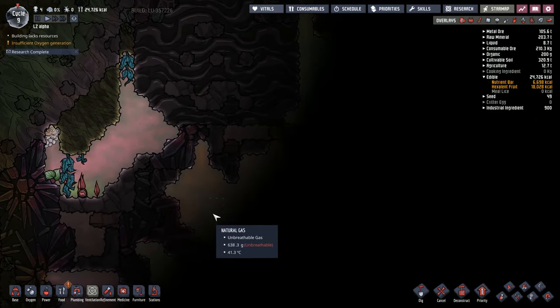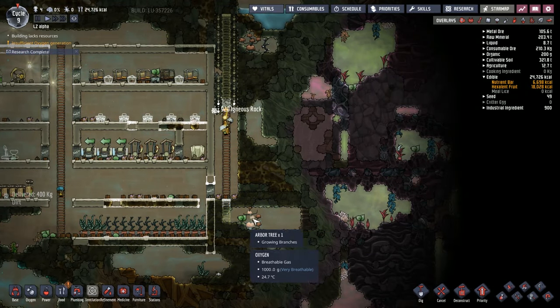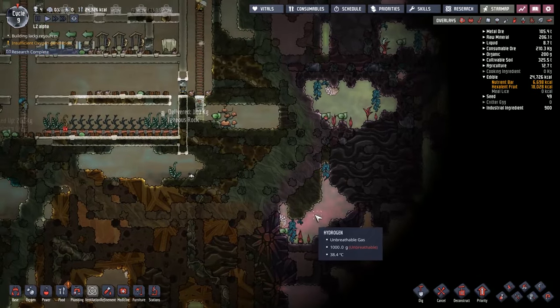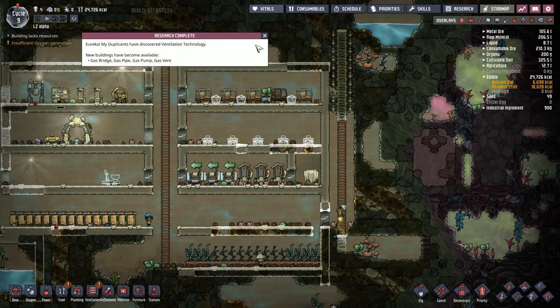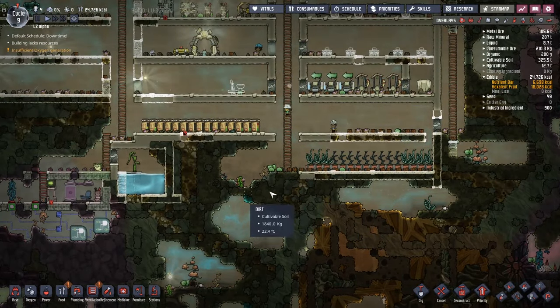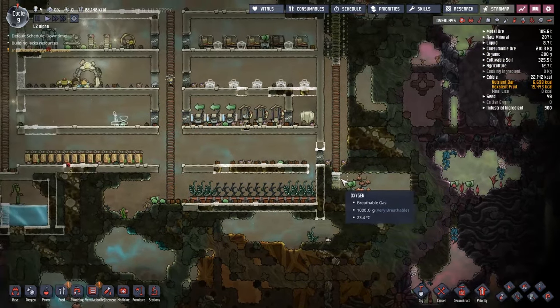I see a hint of natural gas over here. We've got a bunch of unknowns — not sure whether there's a geyser underneath or something like that. We're going to have to work our way over there anyway, so eventually we will find out. A little bit of research has been completed for gas bridge, gas pipe, gas pump, and gas vent — the gas management systems — which is helpful because we might actually have to start thinking about that. Maybe we could put a gas pump down the bottom and dump all the carbon onto the oxy ferns and then just pick up the oxygen from above.